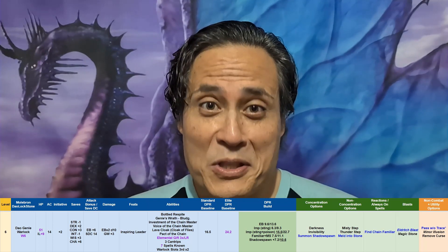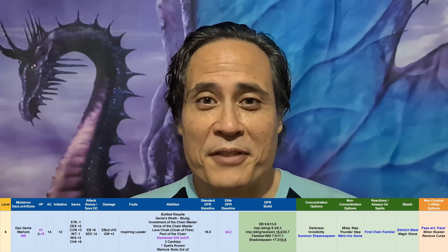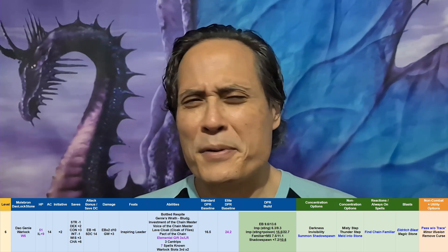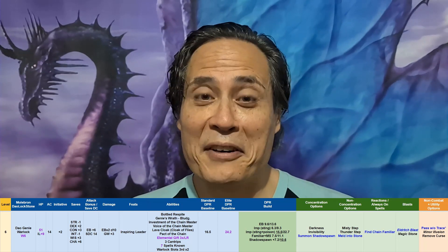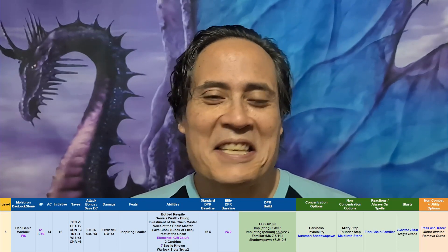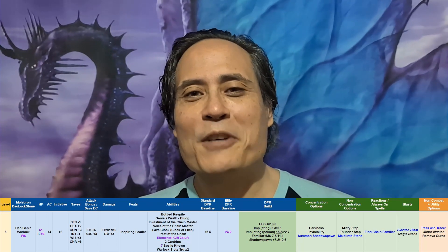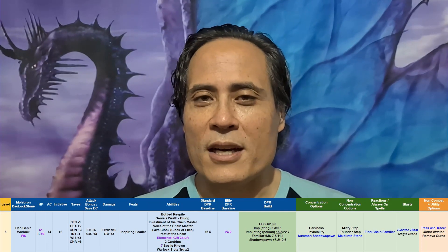One new ability was Elemental Gift, which is one of the best abilities in the game — super happy to add it. With Elemental Gift comes a bonus action, no concentration, fly speed with hover. Super amazing. The only downside is the 30-foot move speed that comes with it, which is pretty slow when you're talking about flying. But still — bonus action, no concentration, hover — all of that's just amazeballs. And it also comes with bludgeoning resistance, which is fantastic. Bludgeoning is the second most common damage type out there after piercing. Really nice, and it's definitely the best of the ones that the genie locks get.